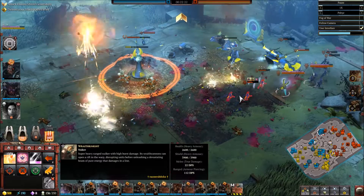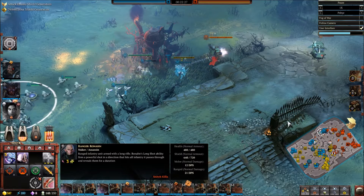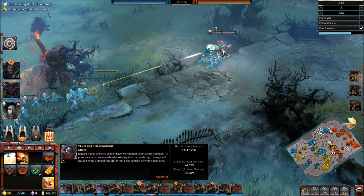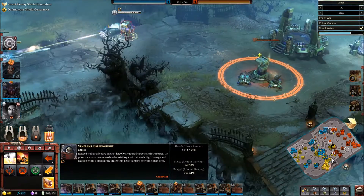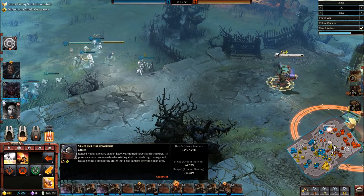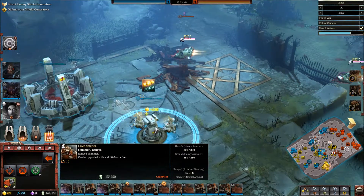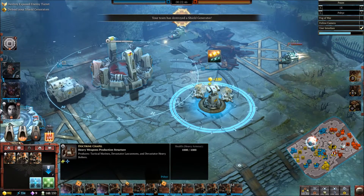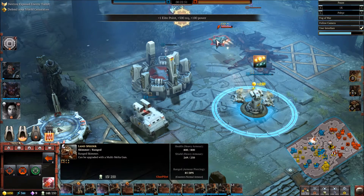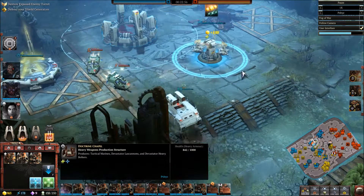We've got a Wraithknight coming out for our same hall Eldar ally. We are bombarding again — I think this was a better bombardment. We're bombarding the Eldar enemies and that did a fair amount of damage — we got quite a lot of guys in that bombardment. A land speeder is going down. I spotted the Venerable Dread and really wanted to get rid of him if possible, but this thing is very tough and we just could not get to him. We've got double land speeders coming down that will start working their way through our buildings.